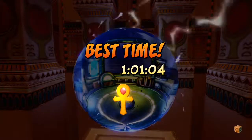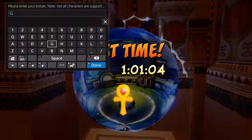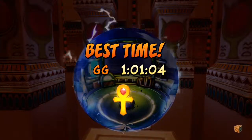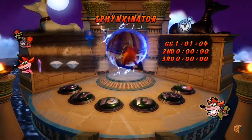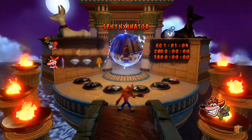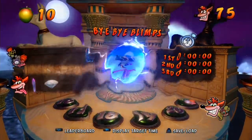I do it in one minute one second and that's good enough for a gold relic. I can see a few ways in which I can get a platinum, although I'm not entirely sure what the platinum time is. I can see ways to save time which might result in me getting a platinum in the near future. We got a gold relic and we can now move on to the second level of this warp room.